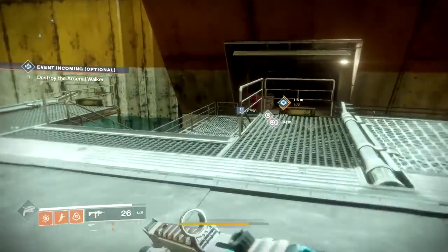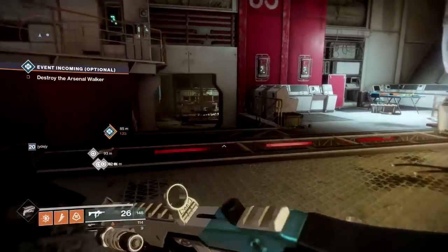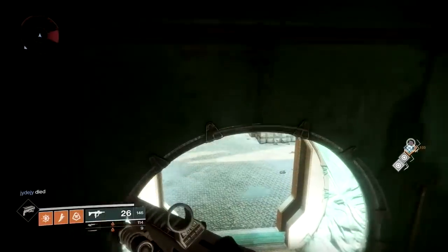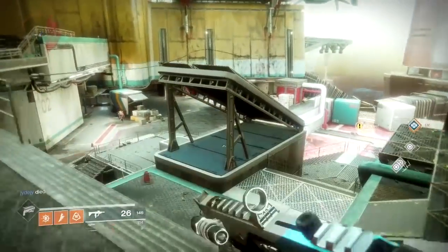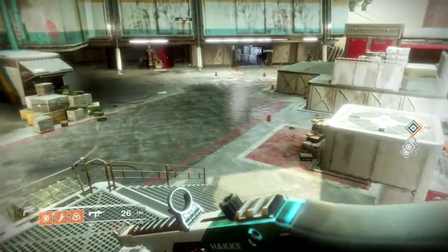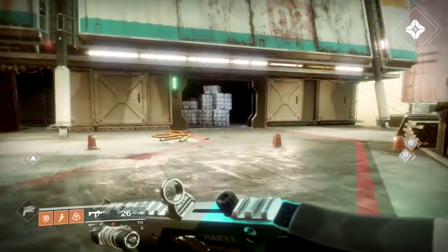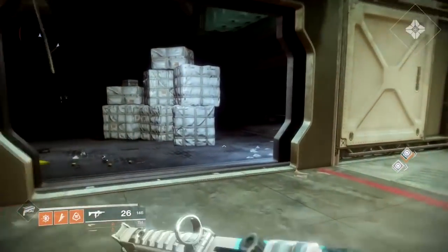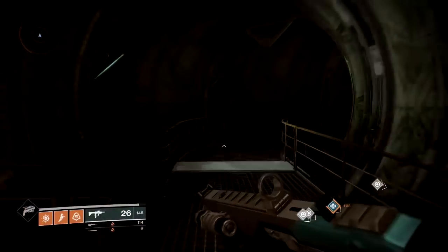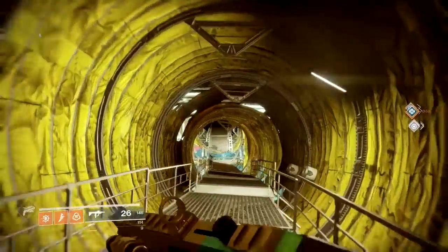You want to head through this area, past the planet's vendor. You want to head down towards here and make a beeline past everything. We're going to go into this room here. What you want to do is follow it round and you want to jump over this gap.